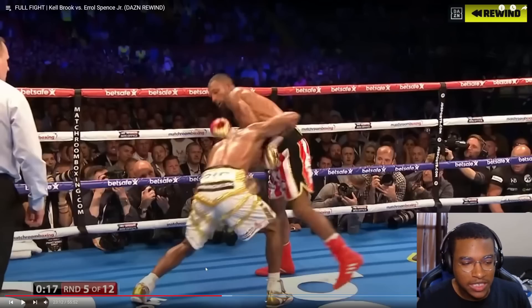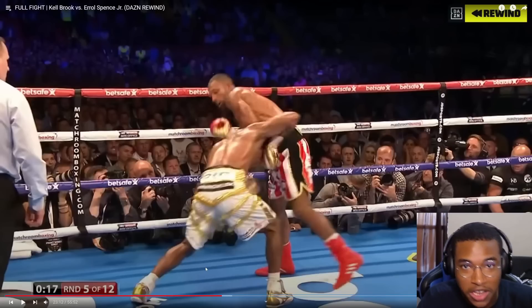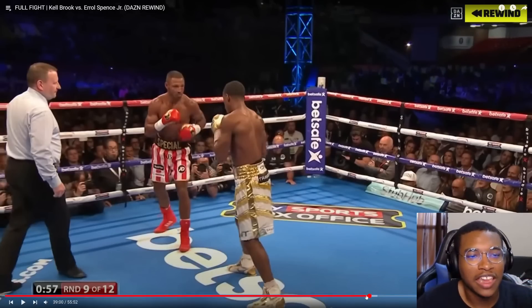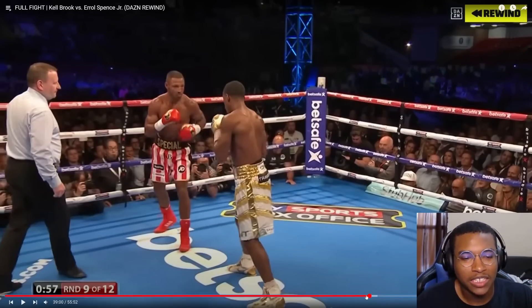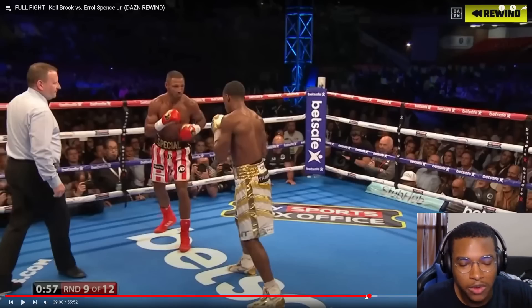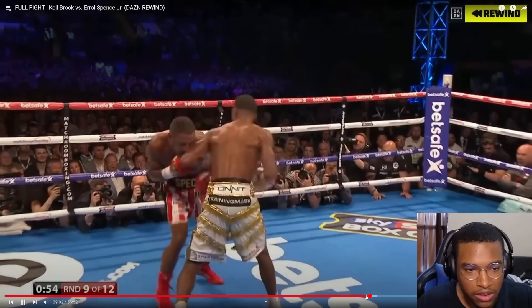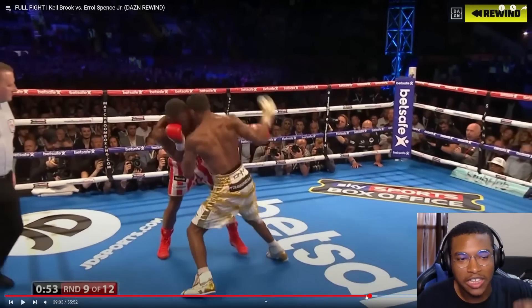When Kell's in open space, he can move around and avoid Spence. But when he's pinned against the rope, Spence can really put in a lot of work — which is where he did most of his damage. A really underrated part of Spence's game is his ability to counter, especially off the back foot. He'll do a little feint step in as if he's going to come in, drawing Kell's reaction, and then counter with the left hand.